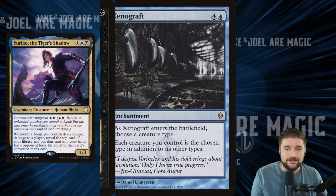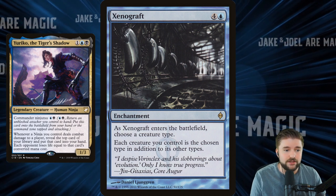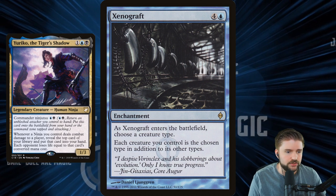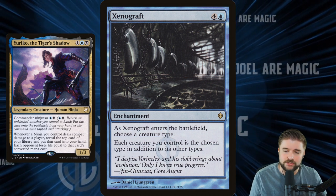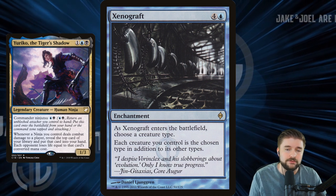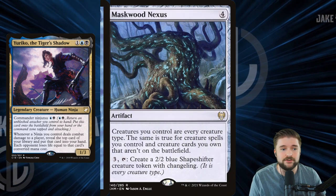We've got some cards that can make all of our creatures any creature type. Xenograft enters the battlefield, we choose ninjas — each creature you control is the chosen type in addition to its other types. That's exactly what we want to combine with Cover of Darkness so that we've got a bunch of unblockable attackers happening.